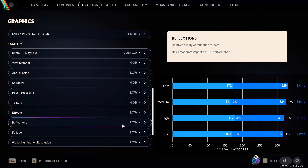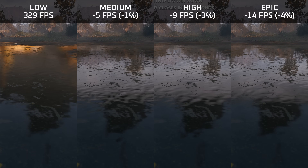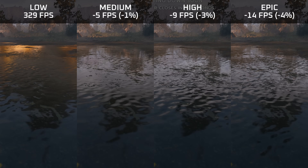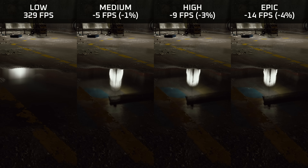Reflection quality doesn't have a massive performance impact. On the low preset, only cubemap reflections are used, which look very ugly, and there's also a weird halo around certain glossy objects that makes the game look cheap. I would definitely recommend setting this at least to medium. Beyond medium, the improvement in visual fidelity isn't worth the additional performance cost.